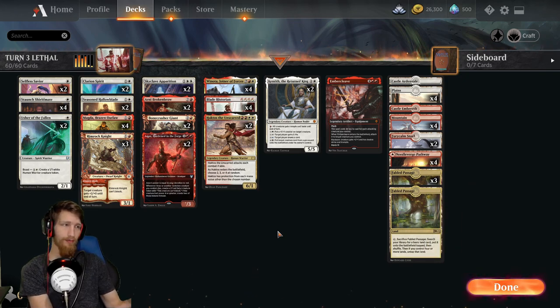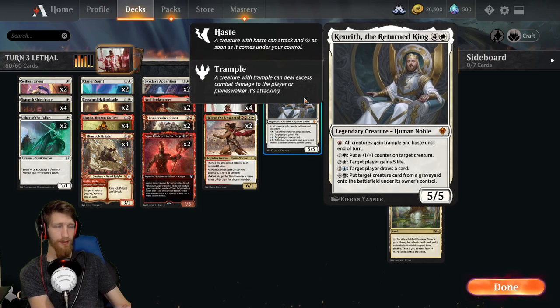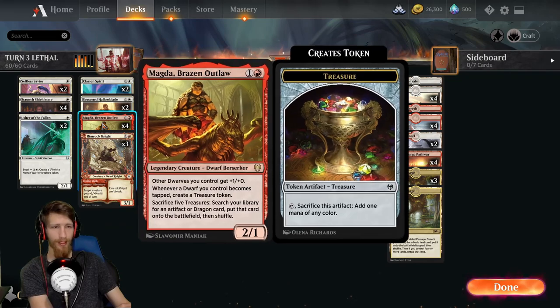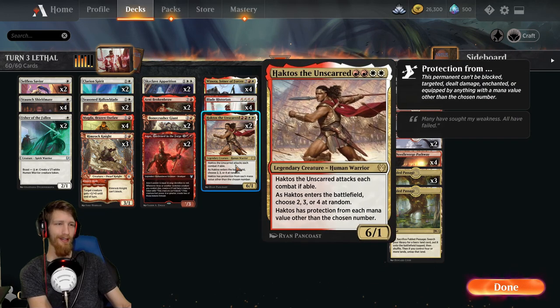You have a couple different options on what you can grab to get to turn three lethal. The cards are Blade Historian and Kenrith - because Blade Historian will give all attacking creatures double strike, which turns this four damage into eight damage, turns this five damage into ten damage. That's 18 damage plus the two from the Staunch earlier - that's 20 whole damage!